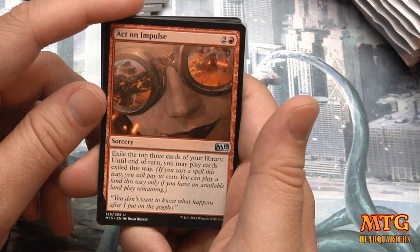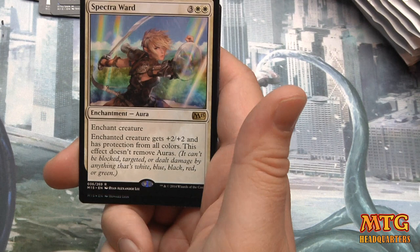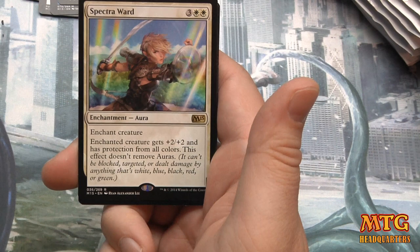There are other creatures with undying and similar effects. Pack seven: Act on Impulse, Reclamation Sage, Congregate, and Spectra Ward — five mana, enchant creature, gives +2/+2 and protection from all colors. This effect does not remove auras.